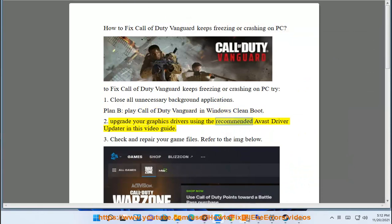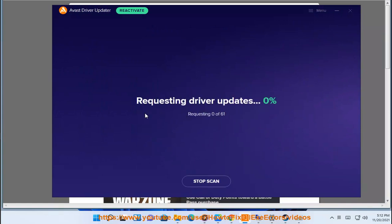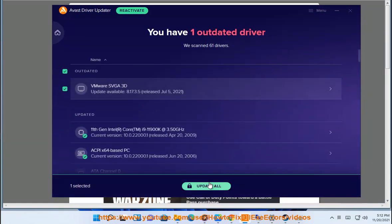Upgrade your graphics drivers using the recommended Avast driver updater in this video guide. Check and repair your game files — refer to the image below.